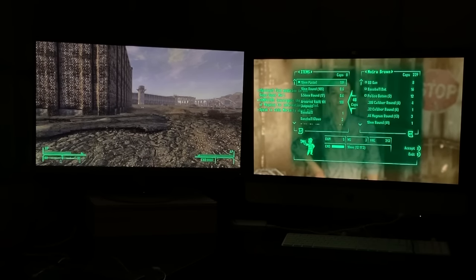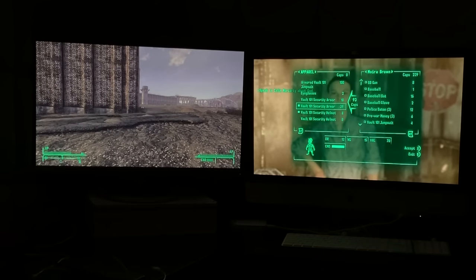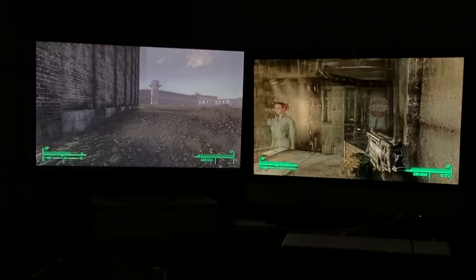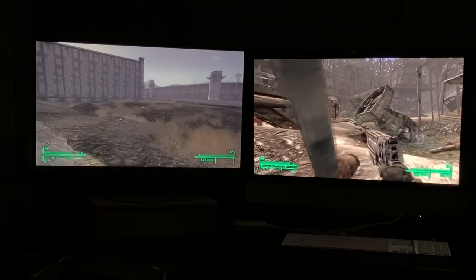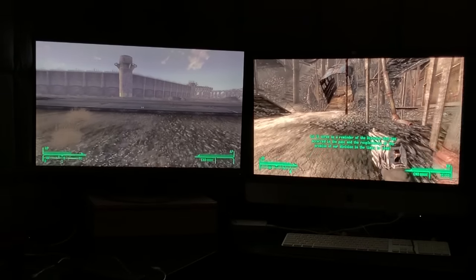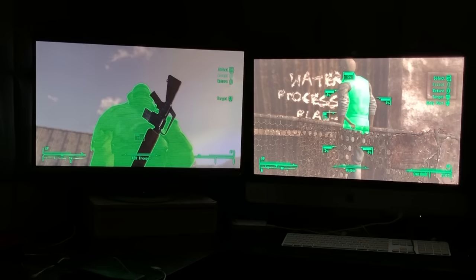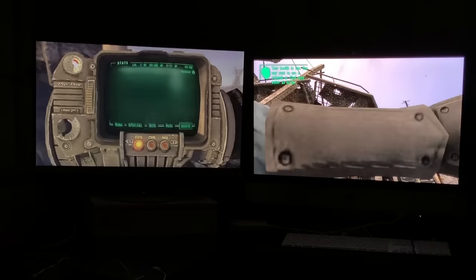Inside Megaton I sold a few things to Moira, then headed to Camp McCarran in New Vegas to kill an NCR Trooper for their armor. And because it wouldn't be a Mitten Squad video without some sort of disaster, I discovered a problem in Fallout 3 that's plagued me before: my Pip-Boy stops working — it disappears — after talking to anyone in Megaton. I took the manly approach: I'd allow myself to use a console command to give it back, but only after I got to Smith Casey's Garage.